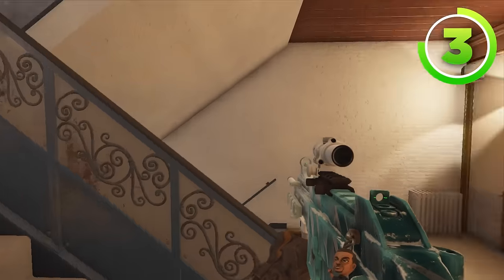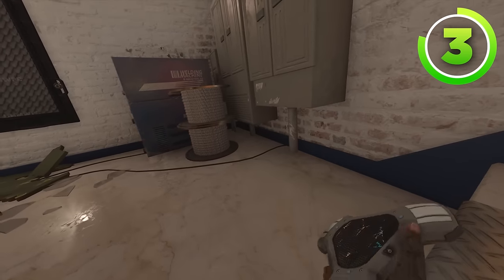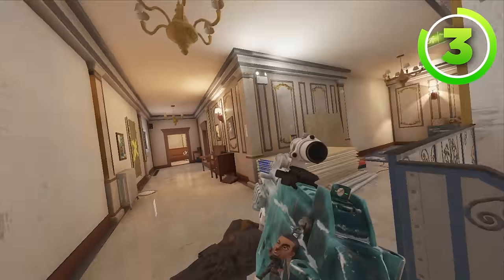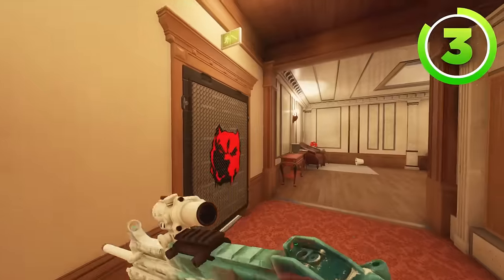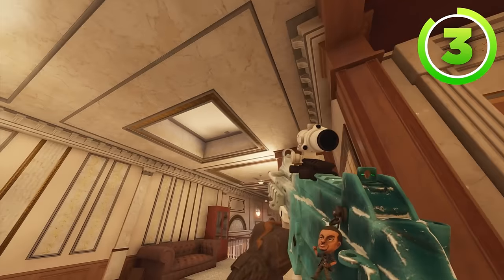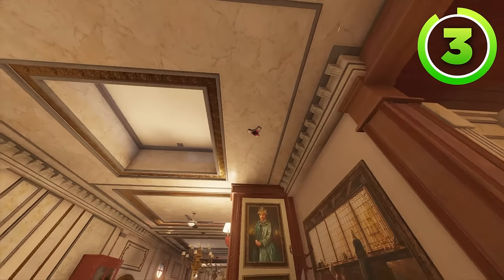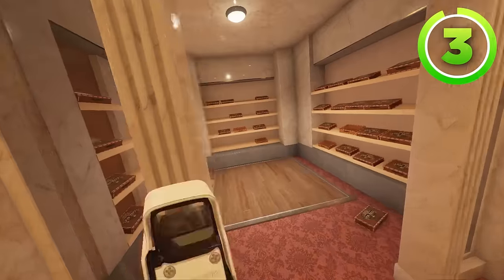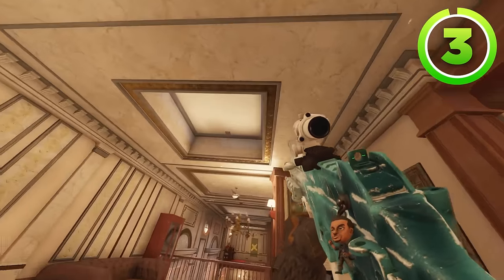Not only can your teammates walk up this window, but so can your enemies, which is why your first proximity alarm actually goes on the white stairs right about here. This will alert you if anybody's walking up the white stairs so nobody can get on the angle when you're rotating back to site. Because of the angle you have on the red hatch, you don't really need information for that hatch. But you do need information for this hatch, which is why your second proximity alarm should be placed on the underside of this hatch specifically.